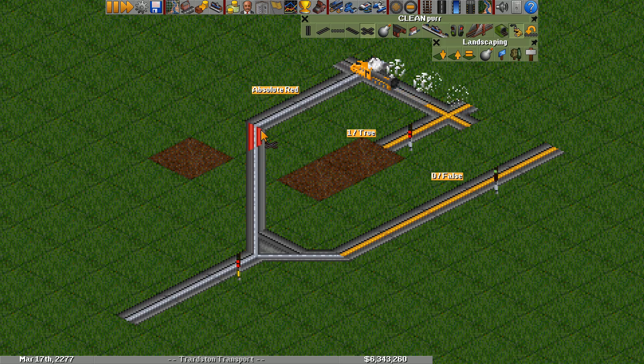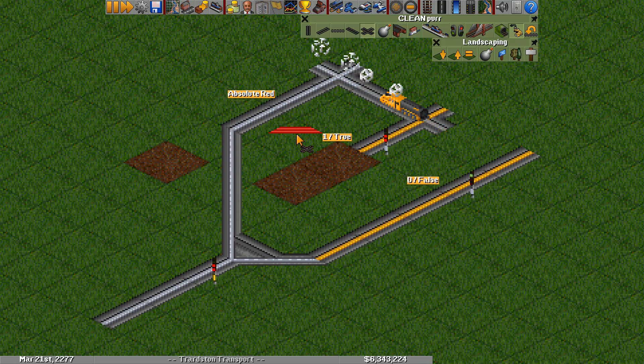This is actually one way of thinking about priorities. Priority is like an absolute red based OR gate. Basically if you chained a bunch of these together, that could make a priority. So absolute red is a little bit confusing, but you don't actually deal with it too much generally.